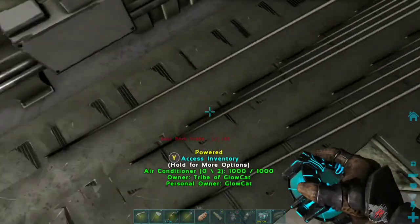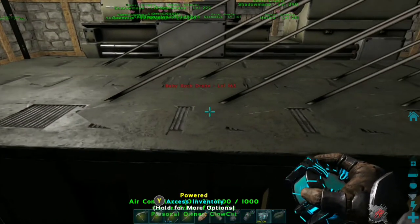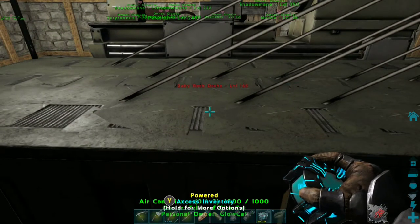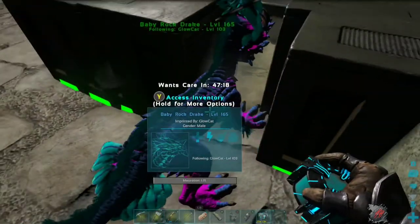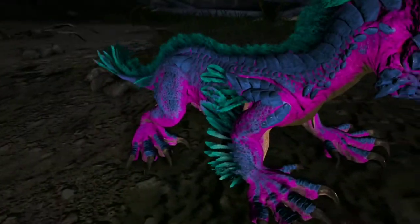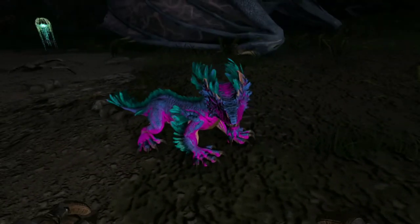And it went right through the ACs — I can't imprint on it now. Great, now I'm gonna have to break the ACs to get to the Rock Drake. Whoa. That is a cool looking Rock Drake. Oh my god survivors, look at this thing — it looks amazing. Definitely an awesome take for the first Rock Drake.